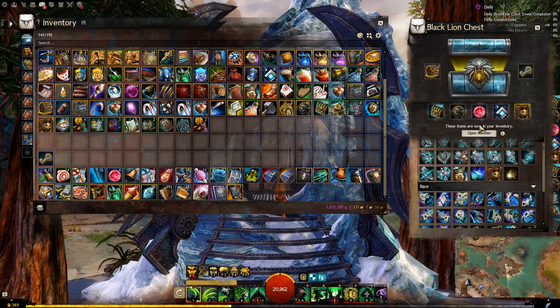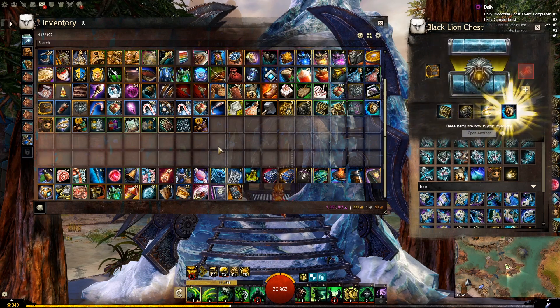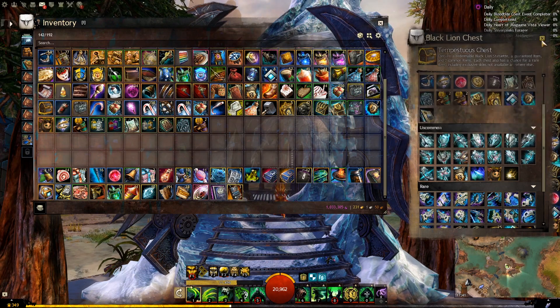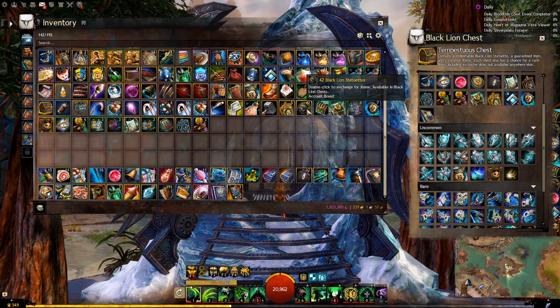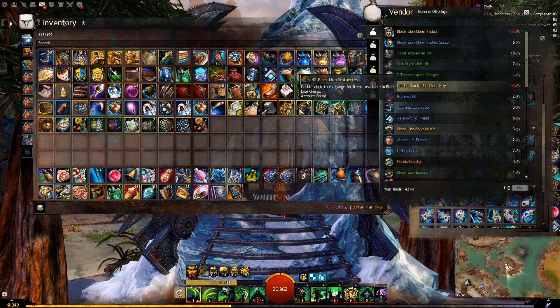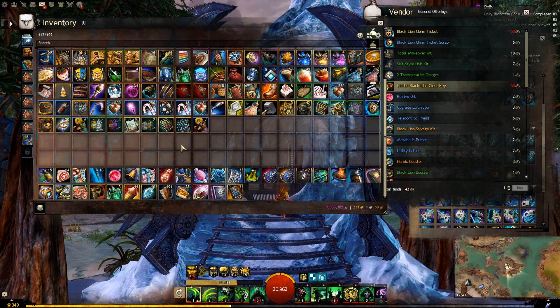Not what I wanted, but nice. We didn't get the Gaze in the 32 keys. Well, that is a shame. We have one more — will we do a gold key? I don't think we have enough for a gold key. I don't know where the rest of my statuettes are. We did get fairly lucky last time, so I think we'll just leave it there for today. Let's get rid of our transmutation charges first, because we don't need those. Let's get our materials done.